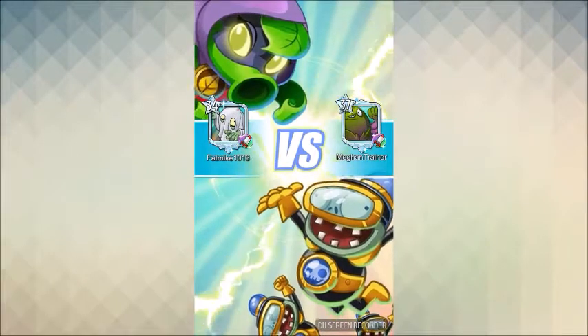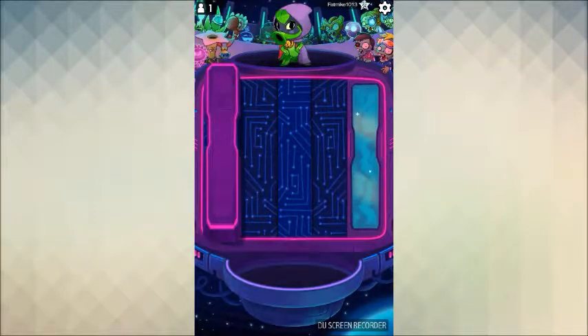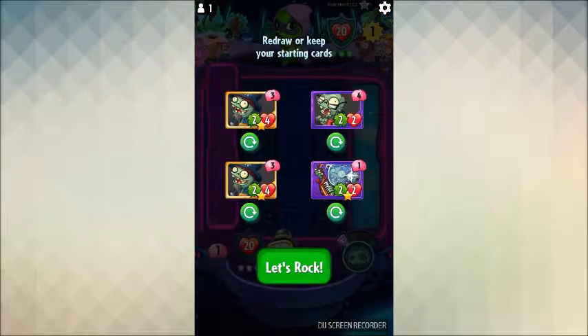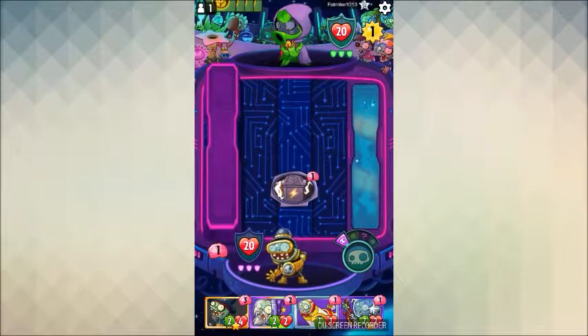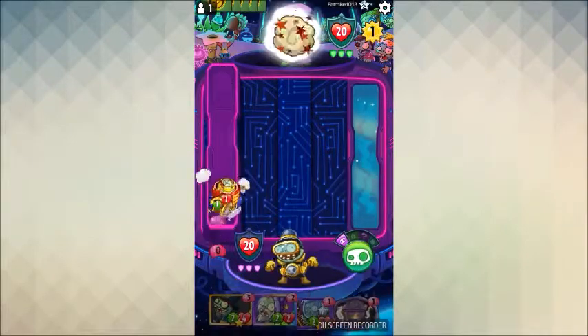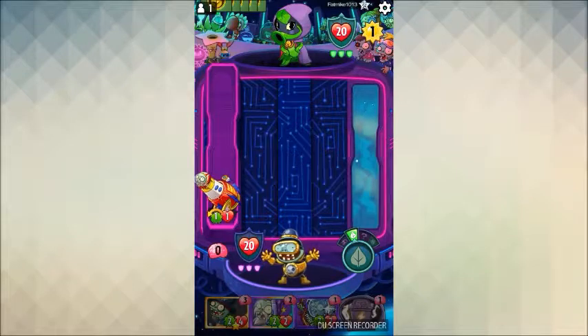Here we go — is that the same dude? I think we were playing a rank 35 Green Shadow, now we're against a rank 34 Green Shadow. I'm not sure. All right, we got ourselves a Disco Zombot — that's great. Get rid of Pogo like I said, early game is where it's at in this deck. We want the Disco Zombot in lane four and we sort of want to combo something with that on turn three, or maybe turn two if we get another one-drop.